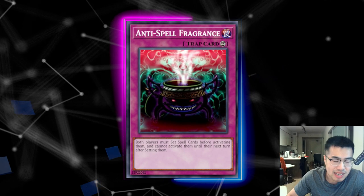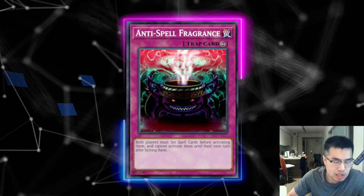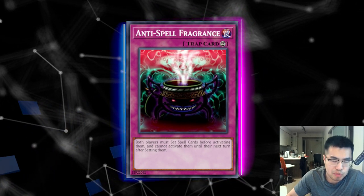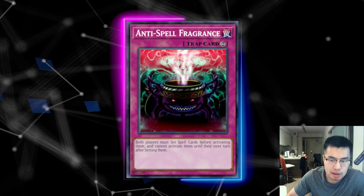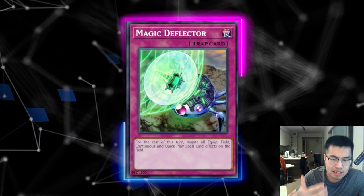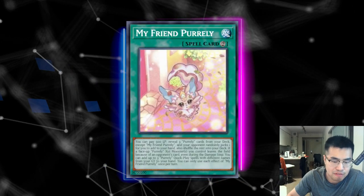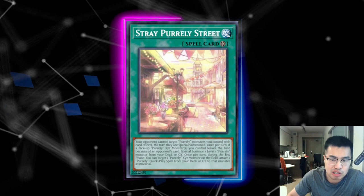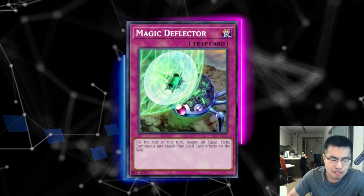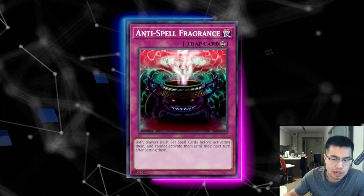Anti-Spell Fragrance and Magic Deflector are decently good. Anti-Spell forces them to set all their cards, though they could still get around it with Zeus or Sky Striker Azalea, so you kind of have to have something to protect it. It also stops a lot of their combo board breakers — Triple Tactics Thrust, Pots — so it's still decent. Magic Deflector can be chained, so you guarantee value: if they go draw phase and activate a Quick Play Spell to special summon, you chain Deflector, you're guaranteed a one-for-one, and for the rest of the turn it's a blanket effect negating My Friend Purely, the Field Spell, and anything else they do. Anti-Spell is better against fusion decks and Branded, so you have to juggle which is better for your metagame.